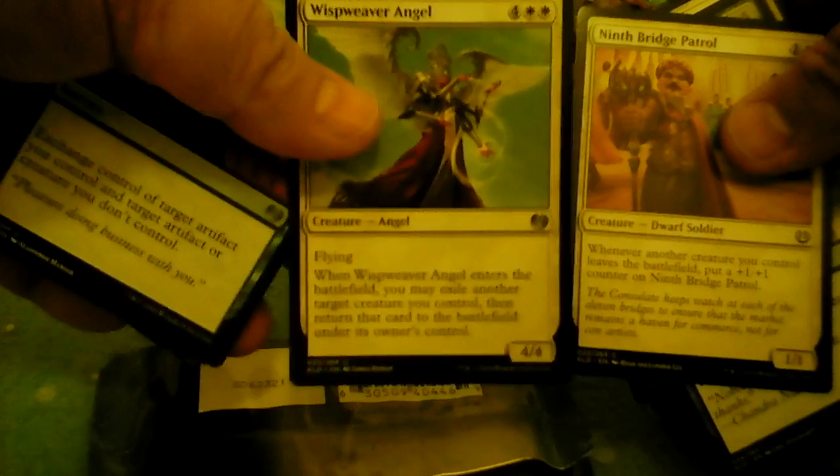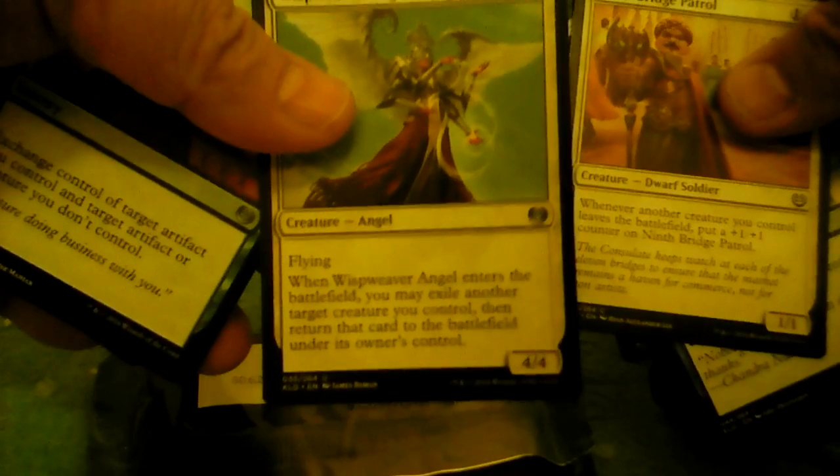Another angel card — let's go for this again. Not a bad angel card, actually. That's a good combo right there — that angel and this guy. Every time he flips somebody out, this guy goes up one point, gets a +1/+1 counter. Not a bad thing. And another Captured by the Consulate. That is pack number three.